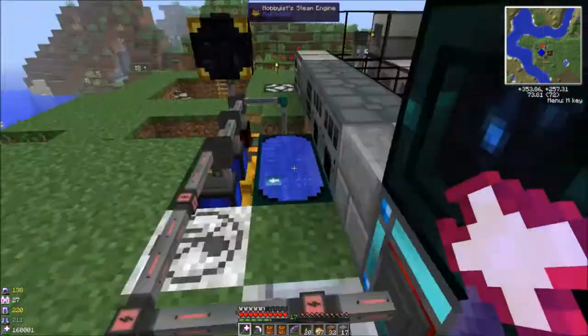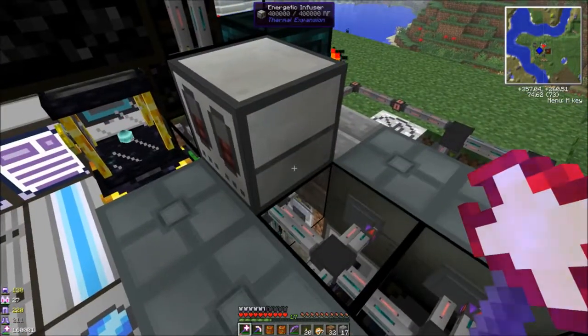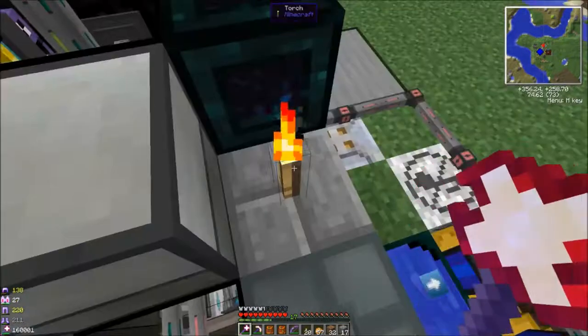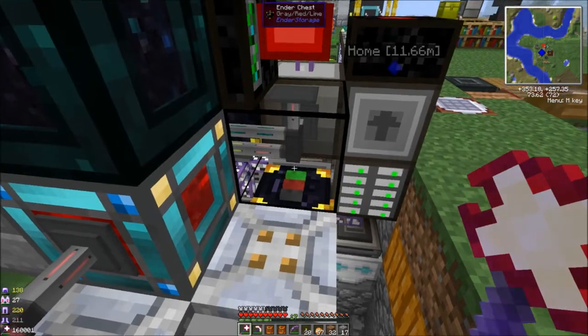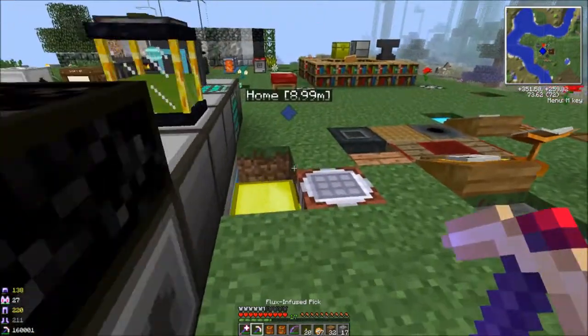The purple channel puts the tools in from the energetic infuser, and then there's a different channel — I can't remember what color it was — that puts stuff into the ME system. Actually it's slightly lighter, like magenta. And I broke it — I'll go back and fix that in a second.